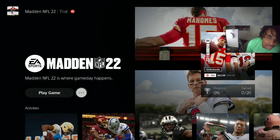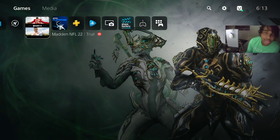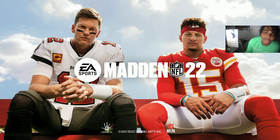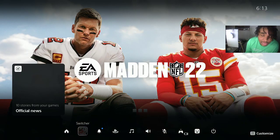It should say Play Trial, but I already clicked it — you see I got a trial on the top left. But this is my second account. So all you want to do is just load up the game on your second account. It says nine hours, 58 minutes left, and then you just switch over.